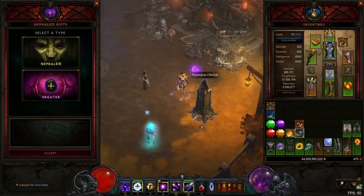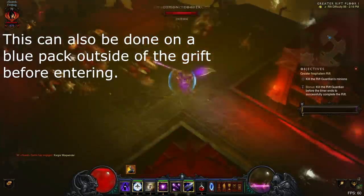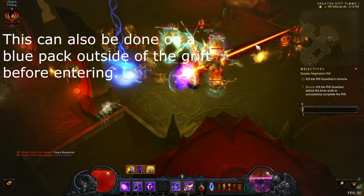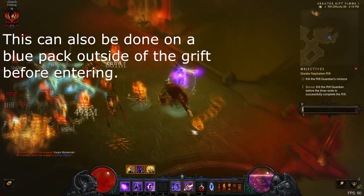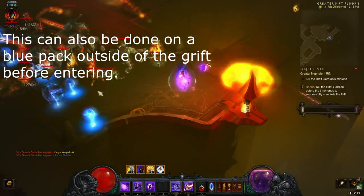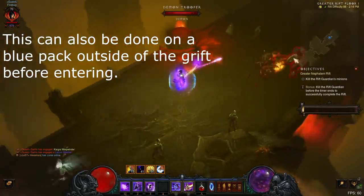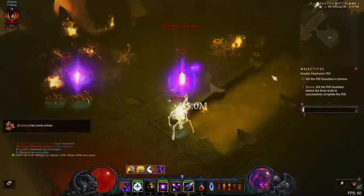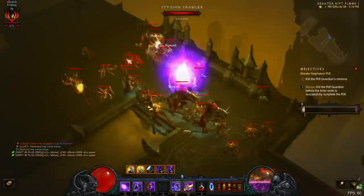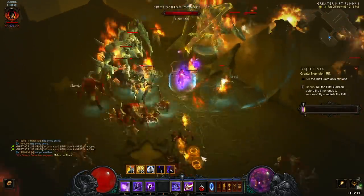Now let's go over how to play the build, because there is a very specific way to play it. Once you enter the greater rift, teleport around until you find a blue pack. Then enter Archon form and use the beam on one of them to ignite them with the permanent dot, granting you 50 Firebird stacks. Make sure that at least one of the blues is not ignited with the permanent dot — this dot is visualized with a reddish-orange symbol above the monster's head. Once you've ignited at least one of the blue pack monsters, stay there for about 3 seconds; if you leave too fast, your stacks will fall off. After 3 seconds, you can teleport away to the next big area of density or the next pack.